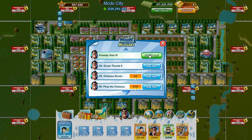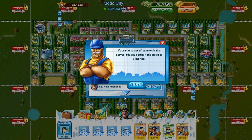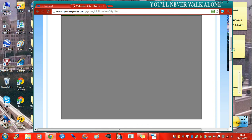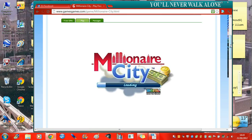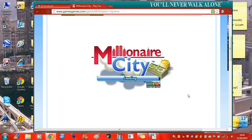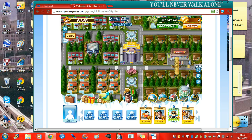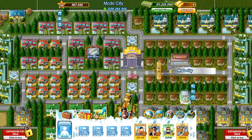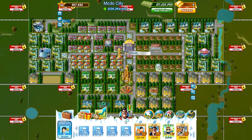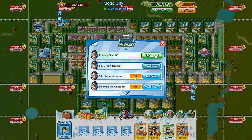We also completed the Friendly Visit, where you upgrade 30 skyscraper luxury. So, you can probably see half the screen now — my city went out of sync for some reason. Let's just go back. So what happened there? We just need to collect the Friendly Visit. Fair enough. Let's just have a look at what we have here — Friendly Visit 5.